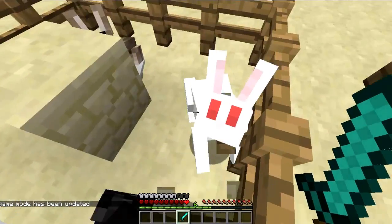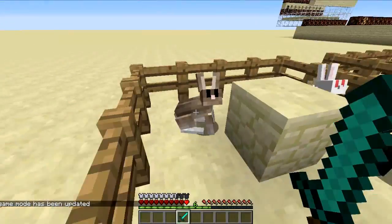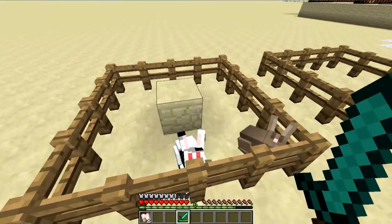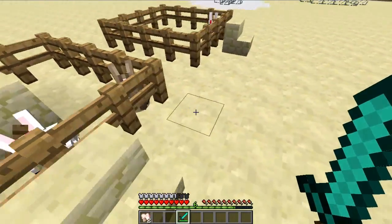So these guys are normally spawned bunnies. They don't do anything except for die. And they will run away from you. They drop new items, but that's not what we're here to do today.